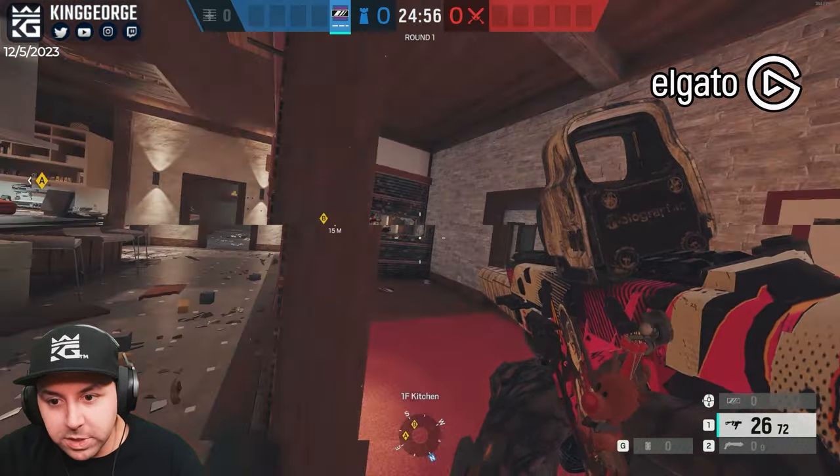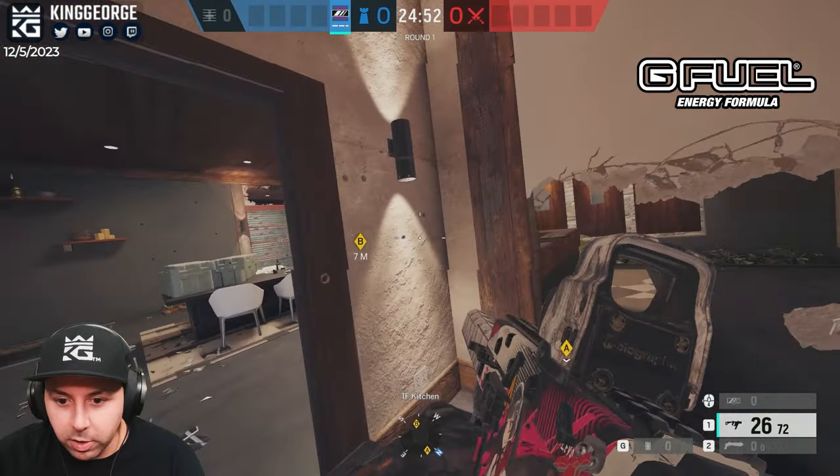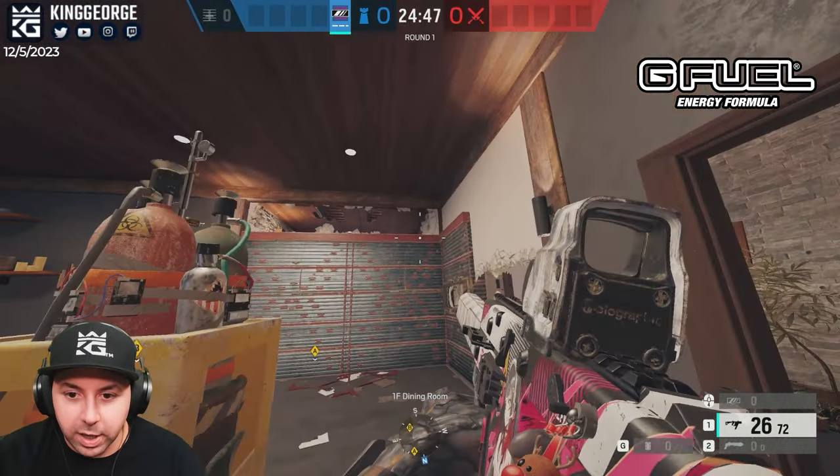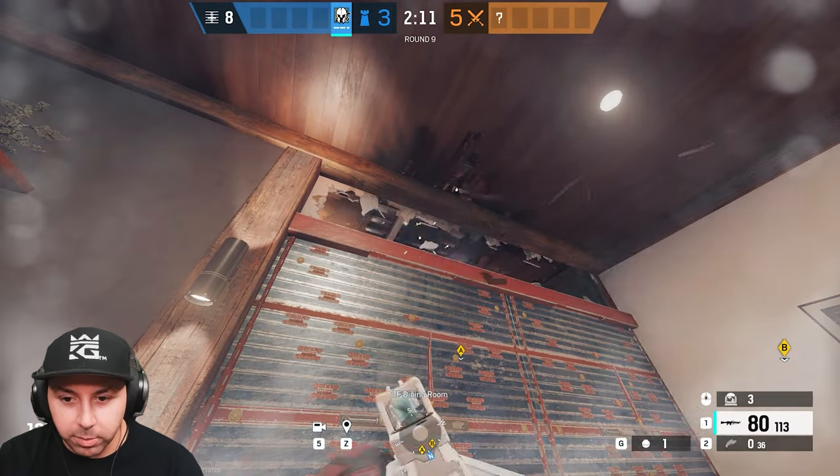I'll talk about all the reinforcements I do, why I do them, where I put my mirrors, rotate holes, and why I do those. First thing, you basically always want to reinforce this wall, and I always shotgun above it. Why? Because if you have impact grenades, you can impact over the wall.